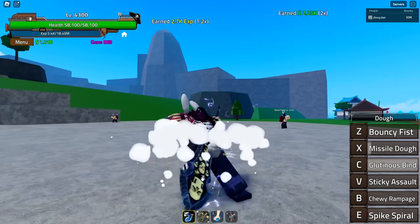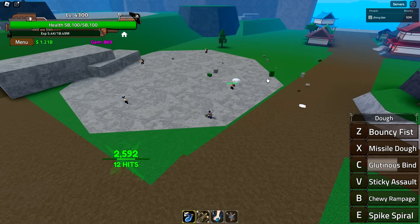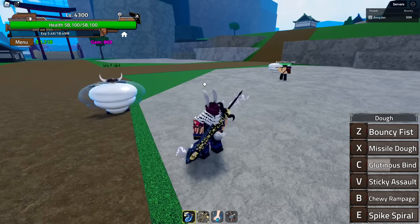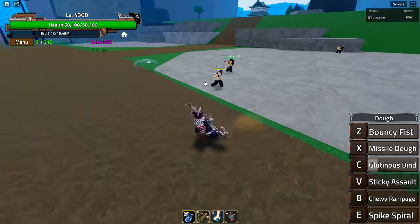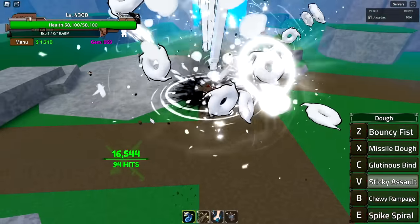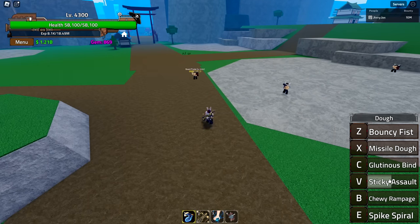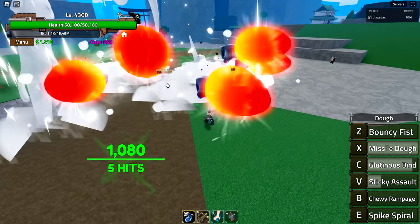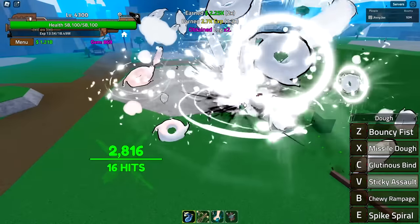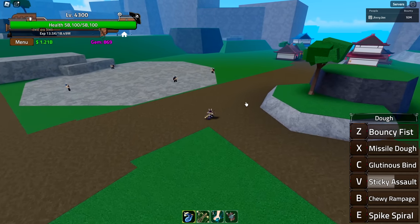Now we have Gluttonous Bind. That's a good stance. That does not do a lot of damage — yeah, that's really weak. But it does bind them, so it's not meant for damage. That's meant to keep people still, to combo them easier. Then we have Sticky Assault. Oh, that's a lot! And the last hit too — that is awesome. Long cooldown though, understandably so. You probably chain this, then Sticky Assault, then Chewy Rampage all at once. You do have to hold it, and when the attack ends it does a last hit with a big fist coming down to the ground.